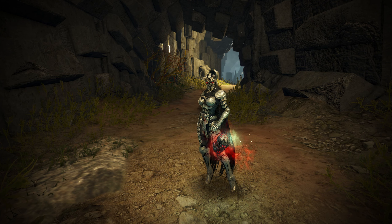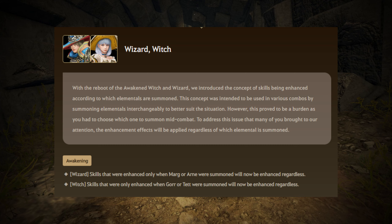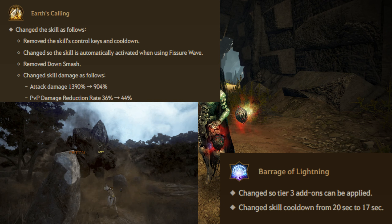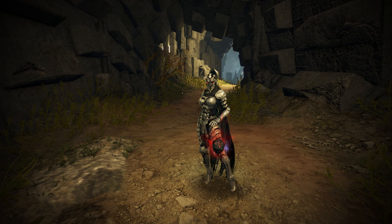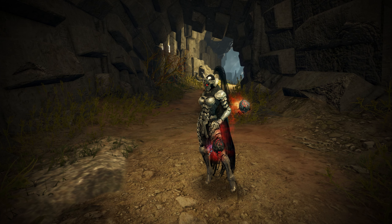Let's start with the biggest 2023 change. Since the 8th of February patch notes, Awakening Witches and Wizards now have all 4 pet skills enhanced when either of the pets is out. During the same update, Earth's Calling was changed to a Fissure Flow and Barrage of Lightning became a tier 3 addon skill. Earlier we also had some minor damage buffs to our underperforming Awakening spells. That's about it for the 2023 buffs.